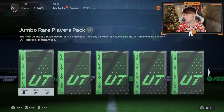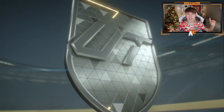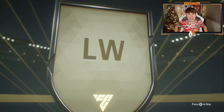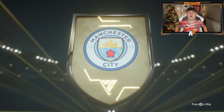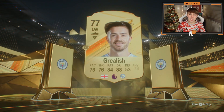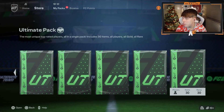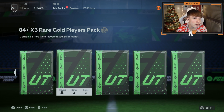Next up we're going for the 100k pack - this one is fully untradeable, but we wouldn't care if it had a sick card in it. Rashford again - no. Foden? Hemp actually - I want Hemp. That's a walkout if it's Hemp. It's Greenish - it's not Hemp, no walkout. It's an 85 Greenish.